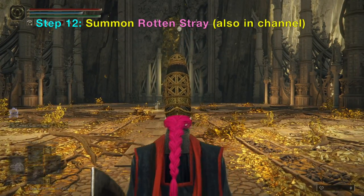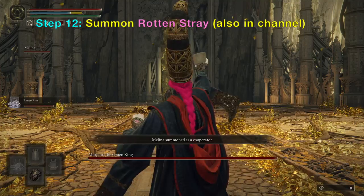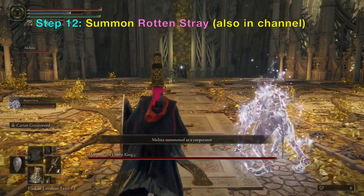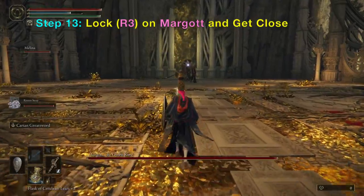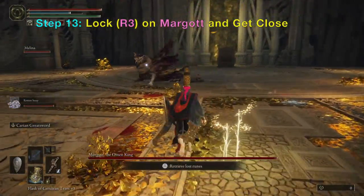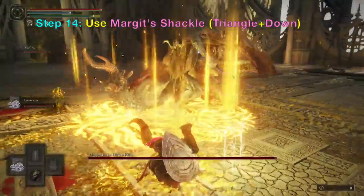When the fight starts, you want to immediately summon the Rotten Stray. I also have this dog that causes Scarlet Wrath, which is very helpful.